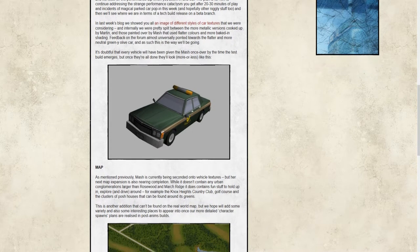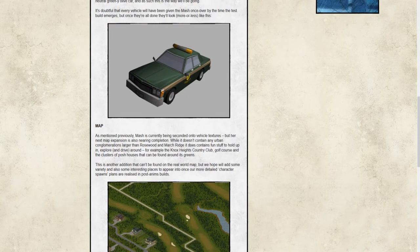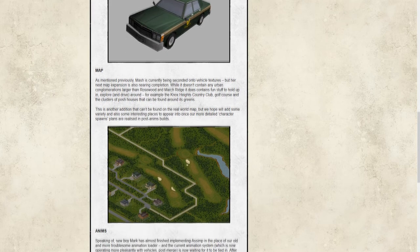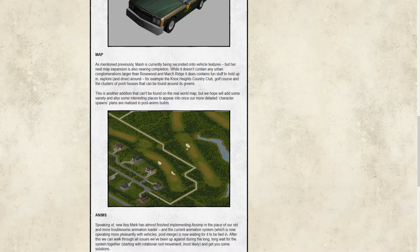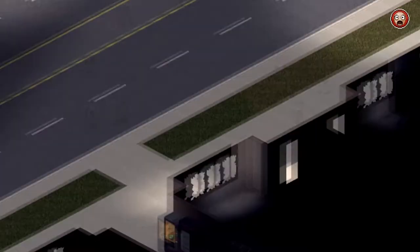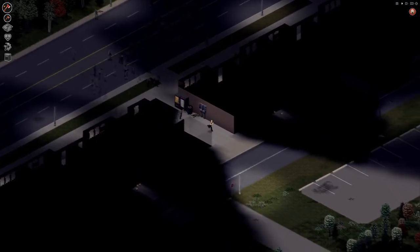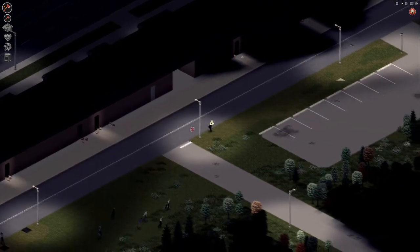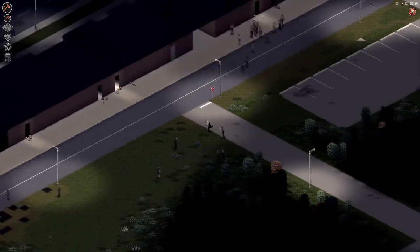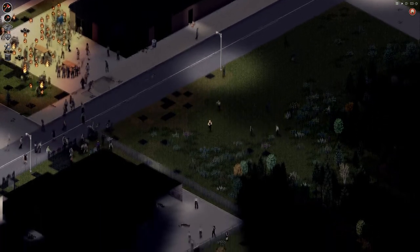Mash has been working on the new map update, although she's been pulled away somewhat to deal with vehicles. The new update is still on its way, and we're told the new area doesn't contain any urban conglomerations larger than Rosewood or Marchwood Ridge, but it does contain a few fun things to find and explore. The main feature seems to be a wealthier area — the Knox Heights Country Club and golf course, with upper income housing.